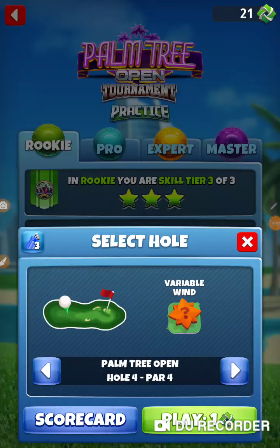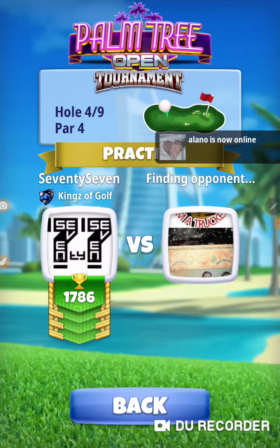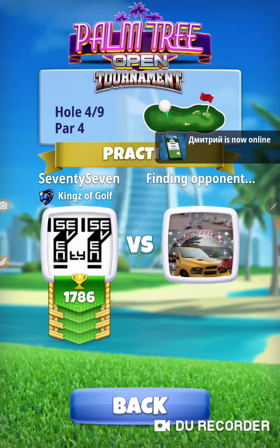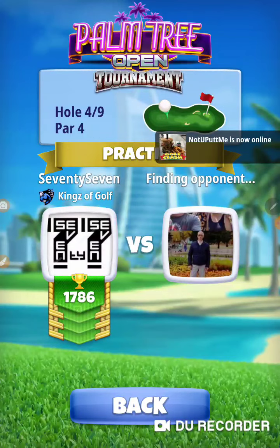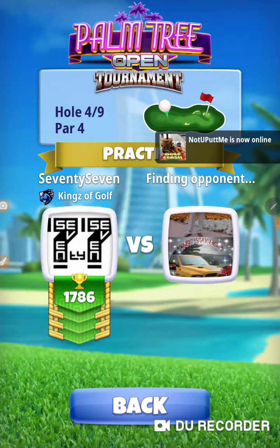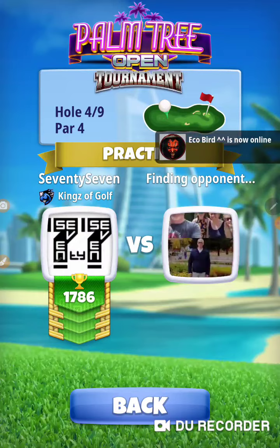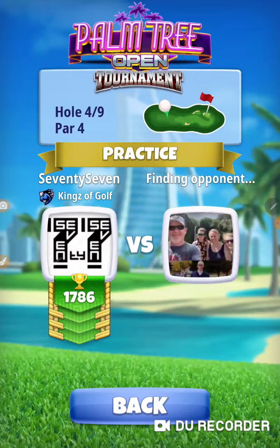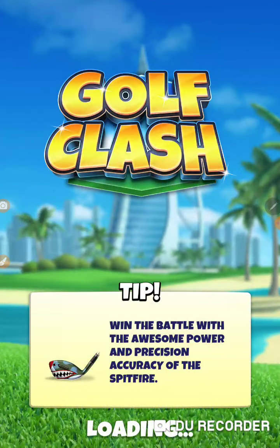All right, Palm Tree Open practice round, hole four — this is Santa Ventura hole number six. This is the one through the trees. I'm going to use my number one bag with a Kingmaker. I'm pretty sure we've done in the past like a 10% adjustment here. Back in the days before we had variable wind, the wind was almost always coming from right to left in a headwind direction.